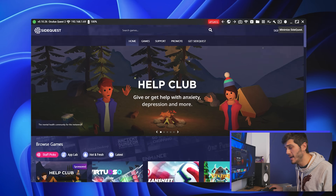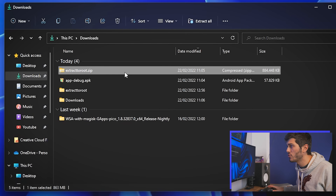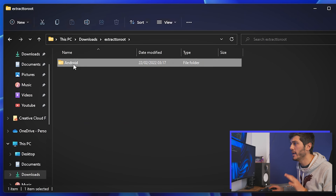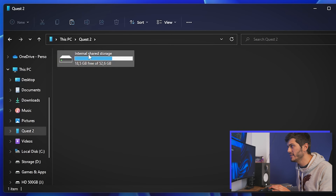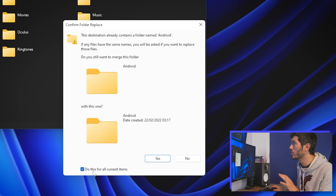Once we have those files, let's open SideQuest and go to Install APK file from folder on your computer. Just be sure that your Oculus Quest 2 is connected with a cable. Then we install the APK — we go to the files, click on App Debug APK, click Open, and wait for installation to finish. It's going to be super fast. Now we have to copy the files from Extract to Root directly onto our Oculus Quest 2. Extract the archive — I use 7-Zip, but you can use the Windows extracting tool. Click on the Android part, copy it, go to This PC, find the Quest 2 internal storage, and paste everything in there.